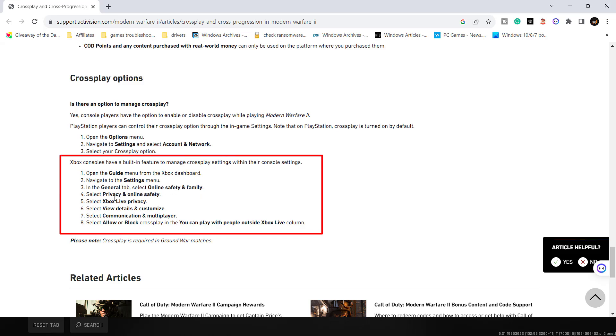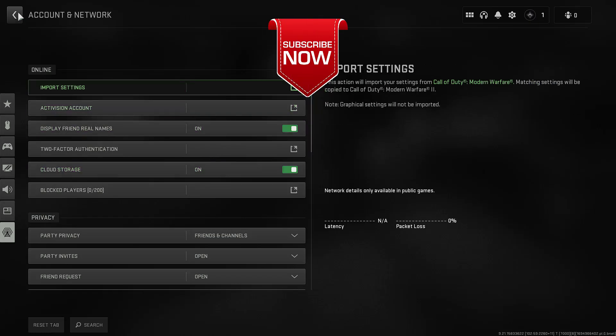Under Online Safety and Family, click on Privacy and Online Safety. Then under Xbox Live Privacy, select 'View Details and Customize'. Under Communication and Multiplayer, you will find the option to turn Cross Play on or off. Make sure you turn on Cross Play.